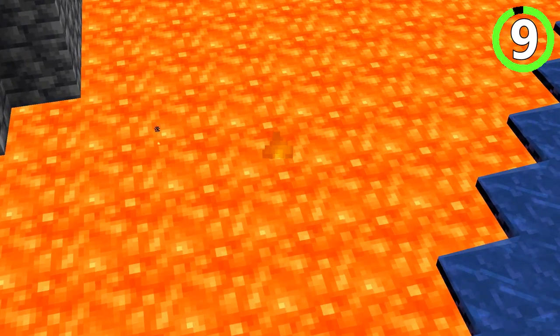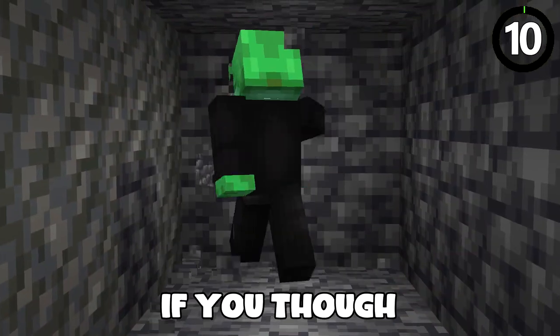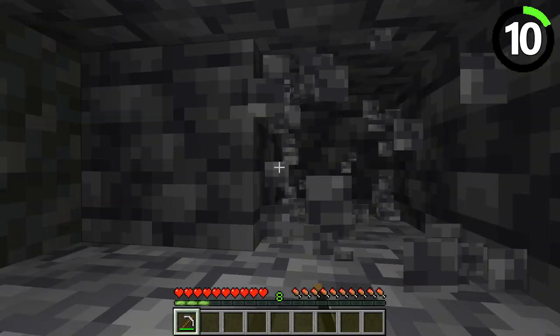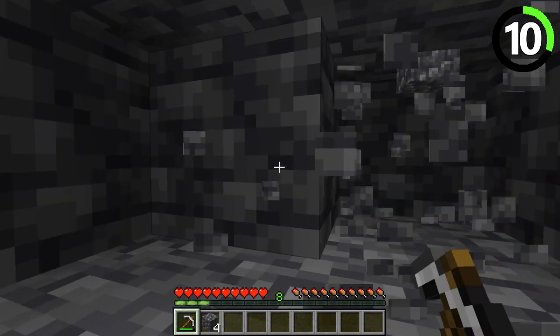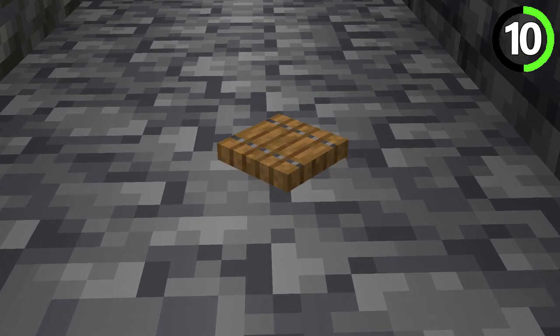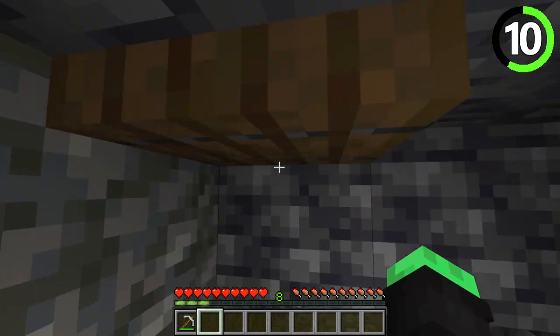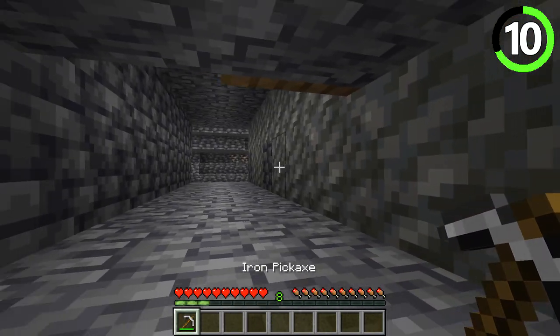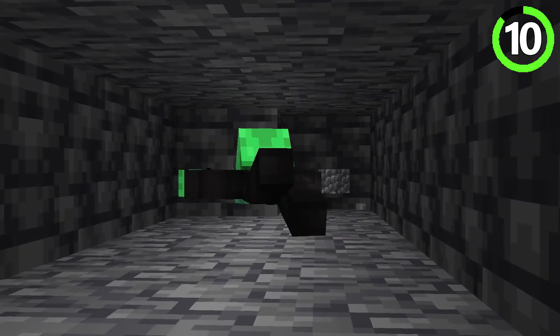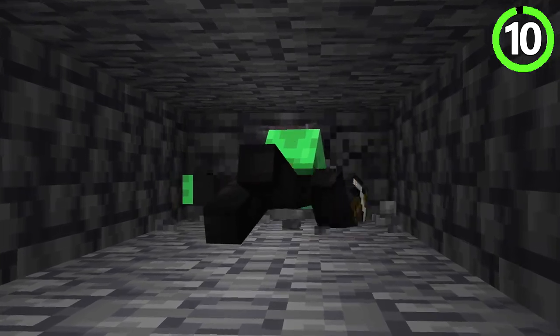If you thought strip mining was good, wait until you try this. There is an easy way to get diamonds and save half of your pickaxe durability doing it. The only thing you'll need is a trapdoor. Get to the spot you want to dig and enter a prone position using a trapdoor. That way, you only go through half the blocks while still getting the benefits of strip mining.